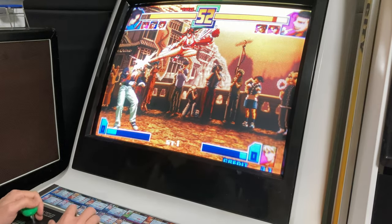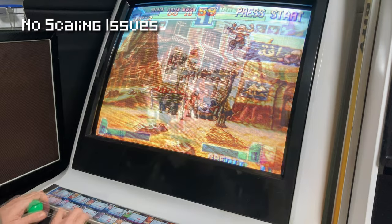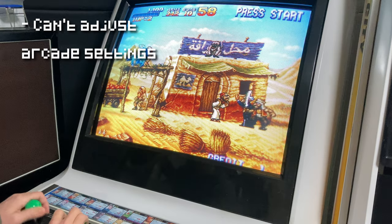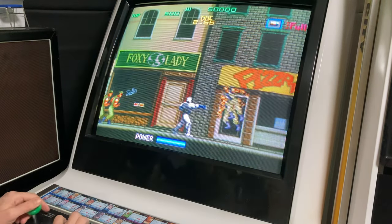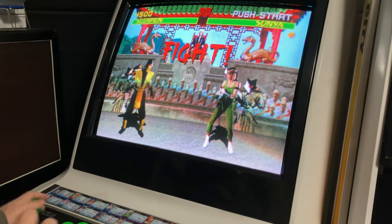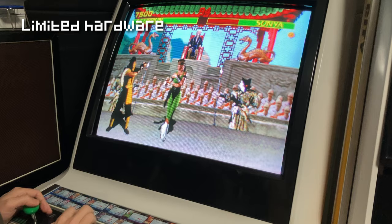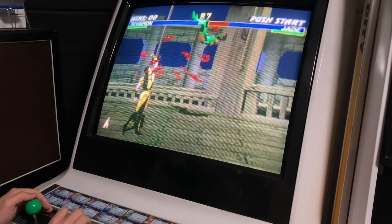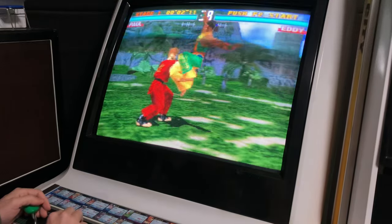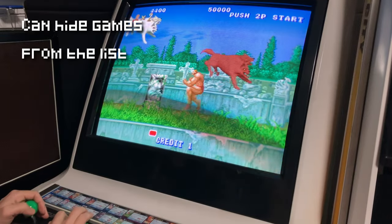It's the only Pandora box currently for sale that at stock has tight graphics via the Jammer edge with no scaling issues. We won't be able to use the clock boost to fix Metal Slug 2, but some people like it this way. Unfortunately, this one maxes out at the arcade version of Mortal Kombat, and that's why there are some PlayStation games at the end of the games list. We've got Mortal Kombat Trilogy that runs well but has no music, and there's also Tekken 3 that just runs really slow. So you can just hide these games and stick to the classics.